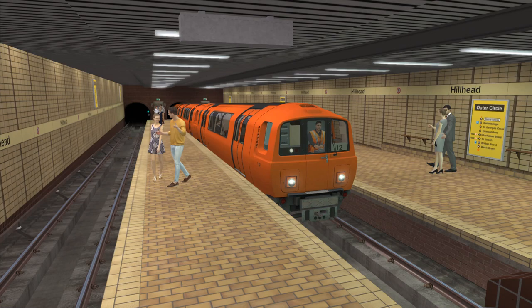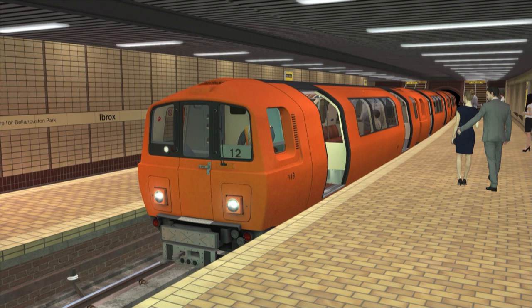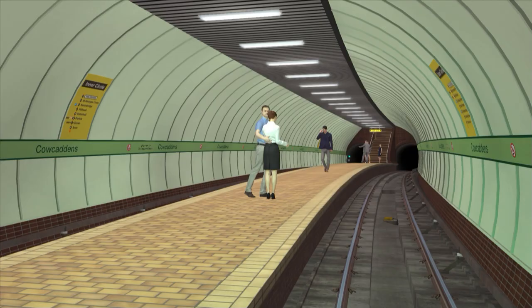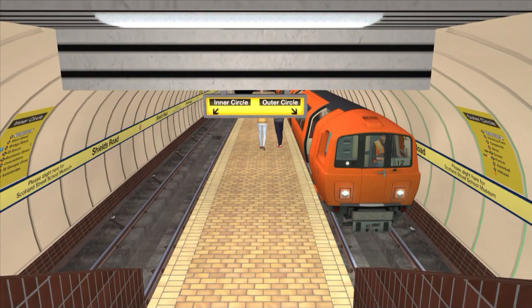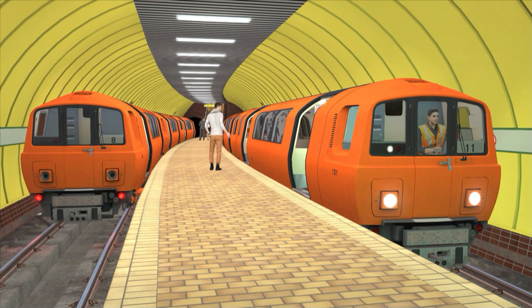The stations are all accurately modelled with their distinct differences. Three of the busiest stations — namely Hillhead, Buchanan Street and Ibrox — were rebuilt with a new platform while the original island platform had a glass barrier installed, though for some reason this is missing in-game. Some stations, such as Kalkadins, retain their original island platform from the pre-1977 days. St Enoch, Govan and Partick have one platform for each track rather than an island platform. And West Street is notable for its rather dated yellow tiles around the tunnel ceiling.